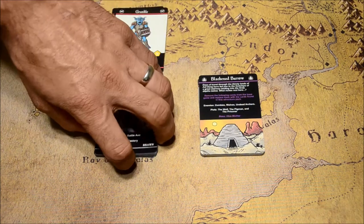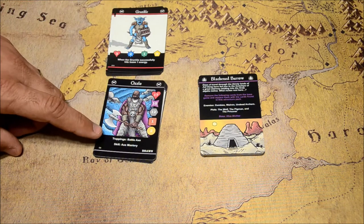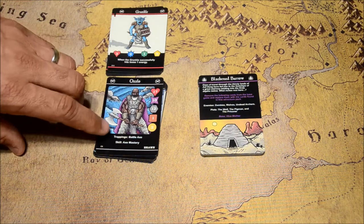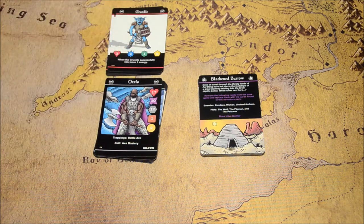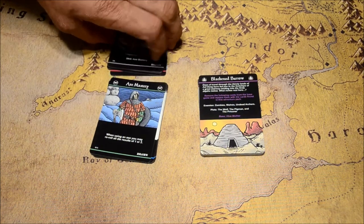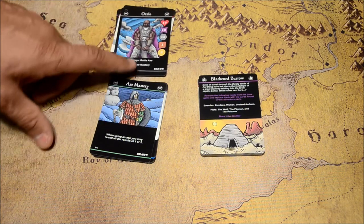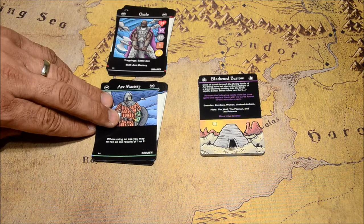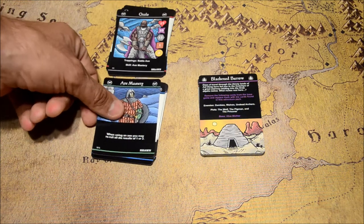Another cool thing is every one of these booster packs comes with a new character card, and this new character card will have all new stats. These can be used to play in the base game too, so basically it's expanding your game — you'll have new trappings and new skills. This will be a whole new character you can use to start the game from the beginning. Each new character added by these boosters is going to have a new unique skill that you can add to your skill deck, expanding how many skills all your characters will have access to.